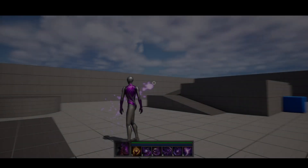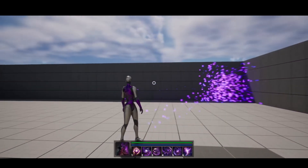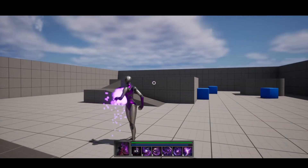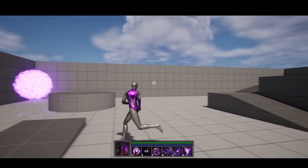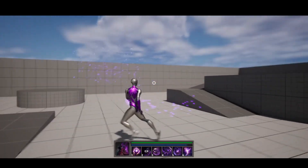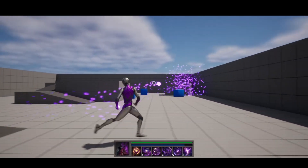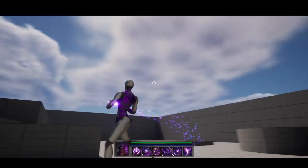Next up we have the Ultimate Spell System. This is an advanced magic system that enriches your gameplay with dynamic and exciting elements. It incorporates several innovative features that add depth and strategic thinking to your gaming experience. This pack offers support for both single player and multiplayer modes. Since this is all done in Niagara, you can create your own skills and spells within the Niagara system and then connect it to the Ultimate Spell System, so you can continue adapting and modifying this pack as well.